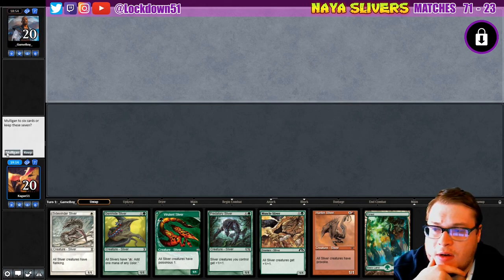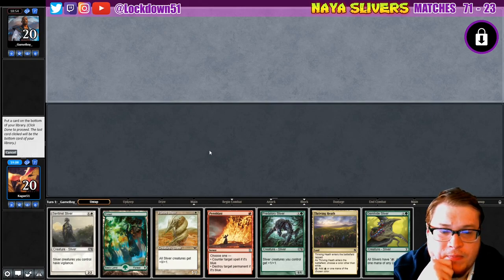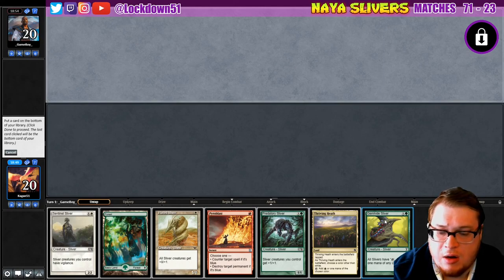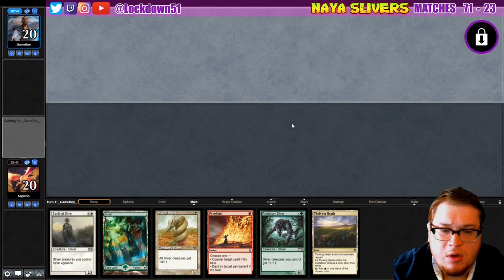Can't keep the one-landers unfortunately, so we can keep this. What to get rid of — maybe the Gem Hide since we've got everything else. Our mana's gonna be right, Pyroblast is gonna be no problem casting and I kind of want to keep that. It's risky dropping the Gem Hide but I think I'm good with that.